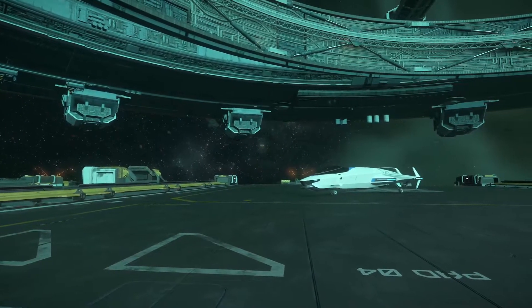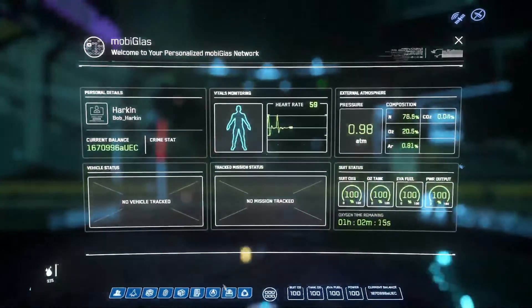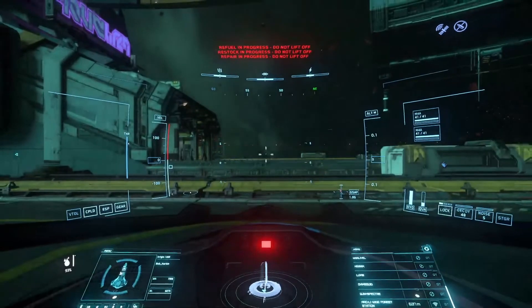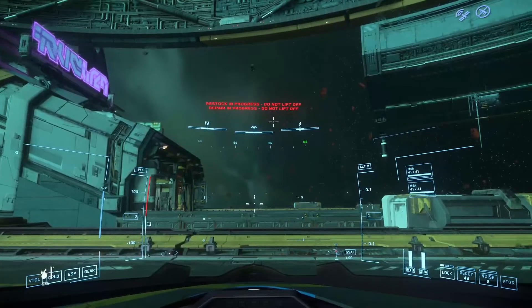Hop in your ship and pull up your mobiglass with F1 and find the vehicle maintenance services tab. Click on the services that your ship requires, including repair, restock, and refuel. Watch the new warning telling you not to lift off, and you will see your gauges rise and your ship repair.